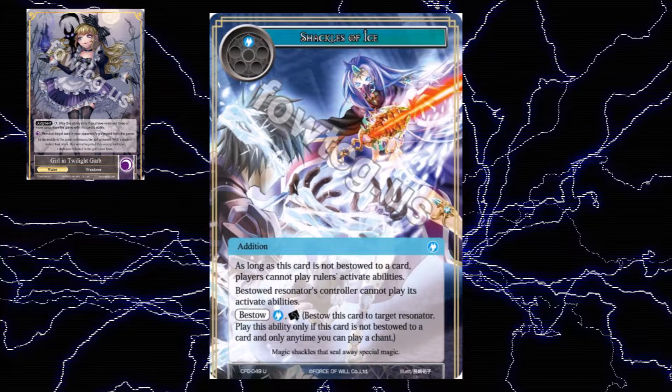Here's the thing: Shackles of Ice. Shackles of Ice is an addition that stops a ruler's activated abilities from happening. It's also blue — the exact same color as Transformation magic — so you're forced into a specific ruler and color to try to cope with this card. They include something in the side and aren't forced to run anything else in terms of colors. They've removed your ability to lower the damage Transformation can cause, but it gets worse: you can't cast judgment now. No removal, no judgment for Girl in Twilight Garb.